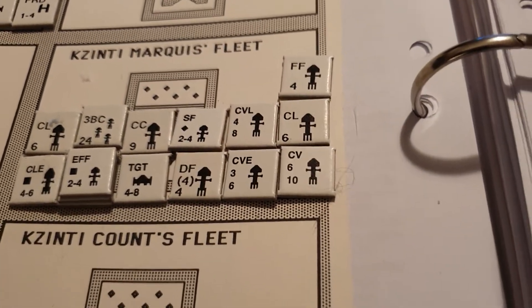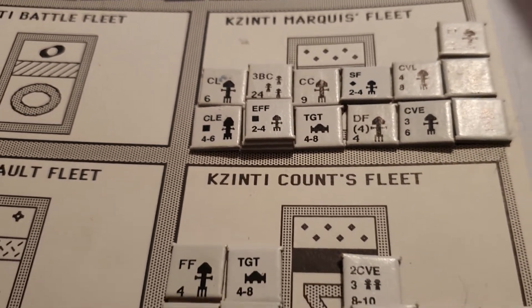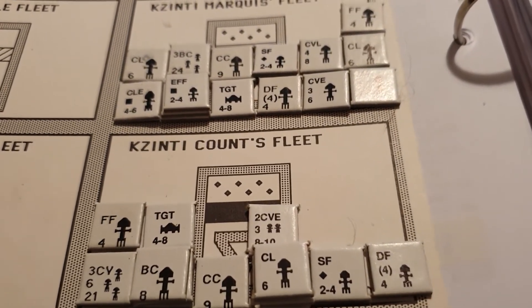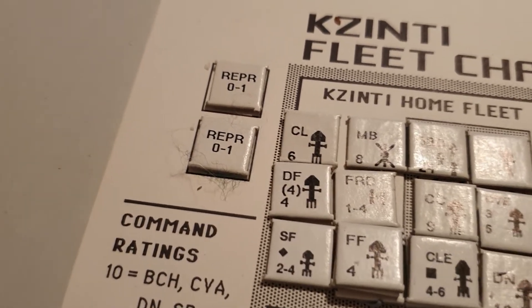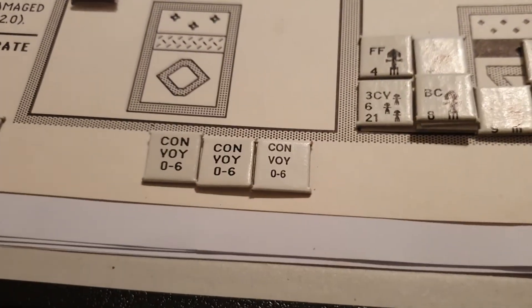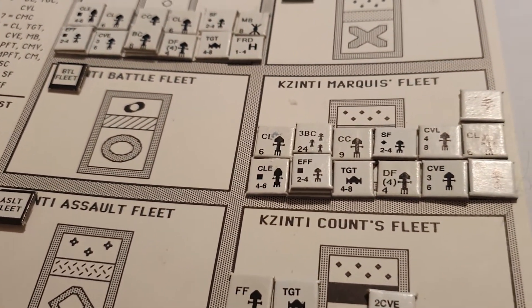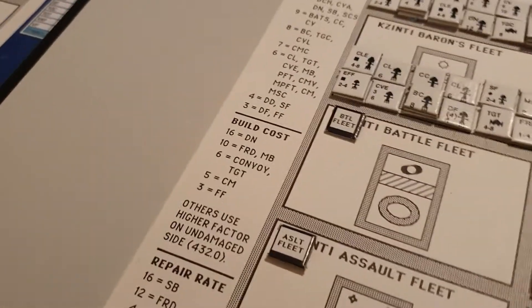Fleets have what they call reserve markers, which allow you to move during the reserve movement phase of an enemy's turn. You've got repair units which are deployed by strategic movement and allow you to repair vessels. There should also be counters for your battle stations and star bases - usually a battle station on one side and the star base on the other. There are also convoy counters. That's a pretty good range of the sort of units you'll see in a fleet, though there are quite a few more we haven't come across.